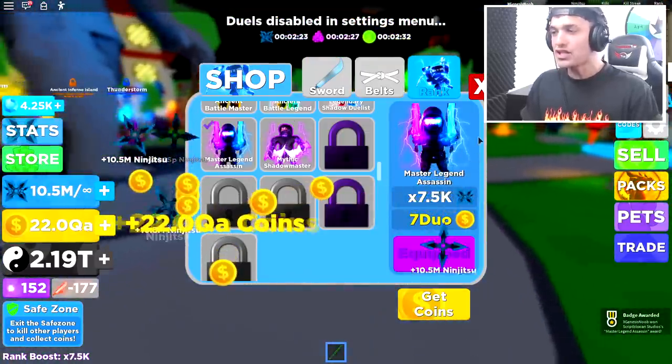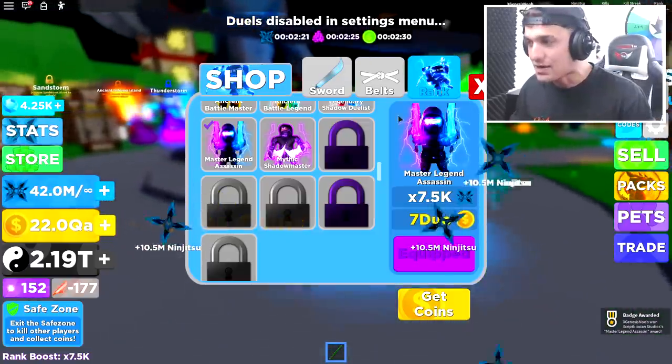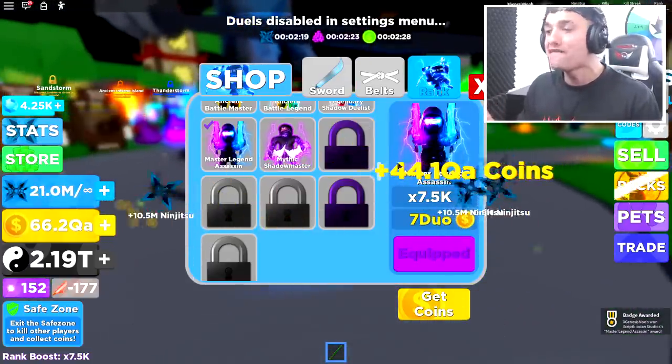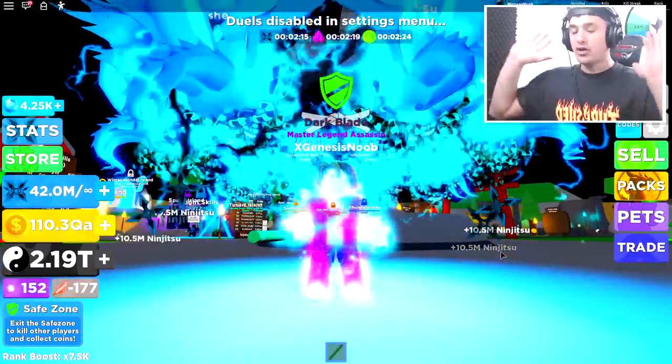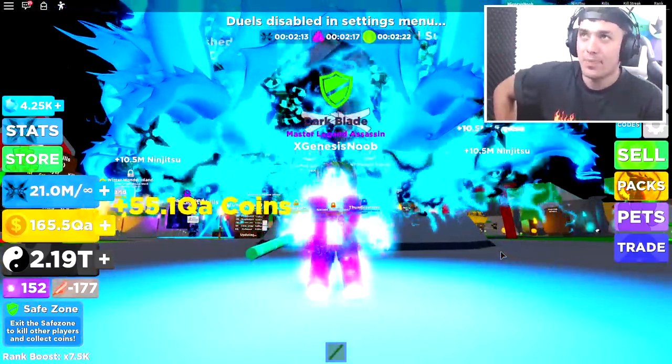That's right, ladies and gentlemen, my actual time is officially up in about one minute. Even though I have three minutes left on my boost, I take like minute breaks between equipping the boosts, so my time is technically up in 40 seconds. So let's go over to the shop right now and let's buy this new rank, which is seven duo — and bang! Ladies and gentlemen, we managed to reach Master Legend Assassin rank, which is only five ranks away from the top one, using a full team of incredible pets, and a couple of game passes and Robux.